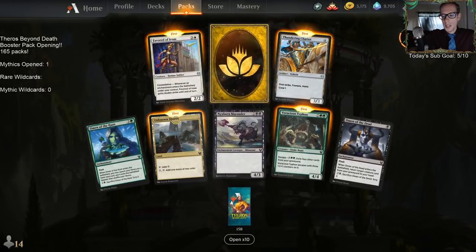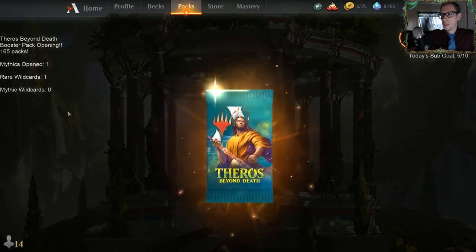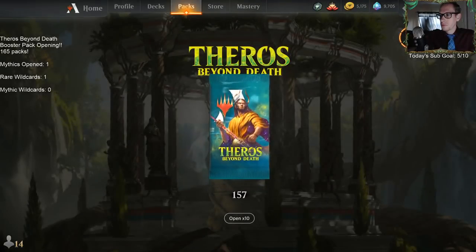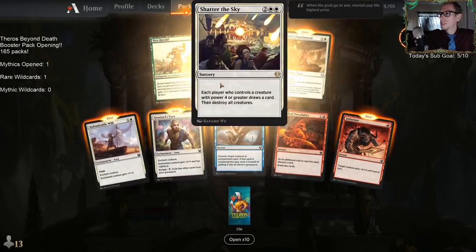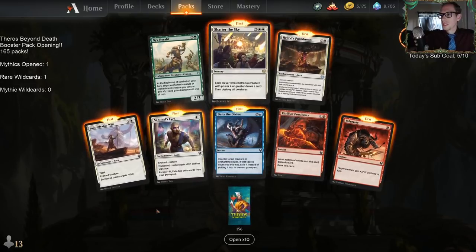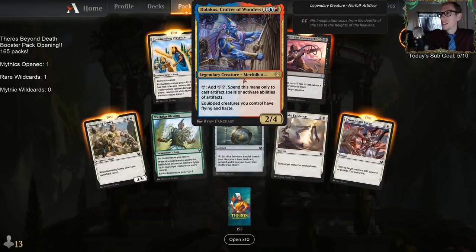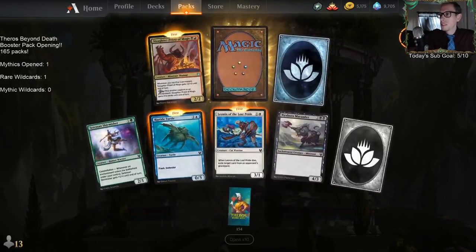We got a rare wildcard. You can do the math afterwards on how many mythics and regular rares we opened. I'm not going to track each individual rare like we did last time — we had a rares column that we updated after each rare. Shatter the Sky — now that's a good card. Delakos, Crafter of Wonders — just a cool card. So 10 packs in and we got one mythic, which is not great.